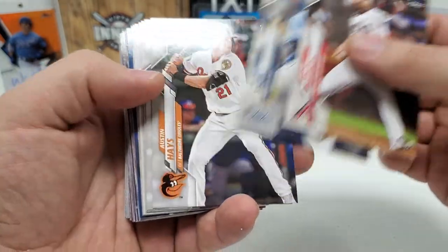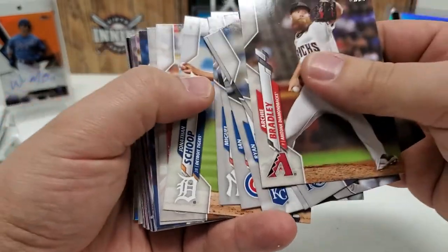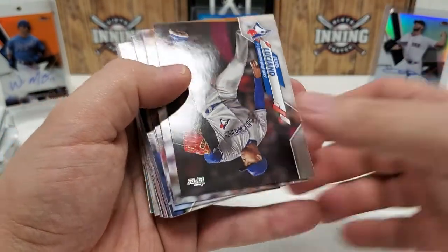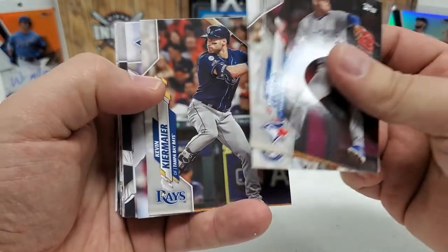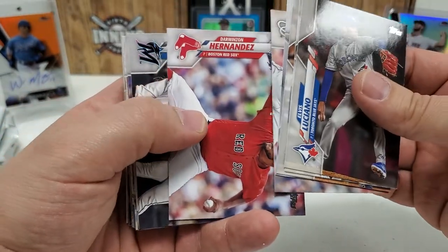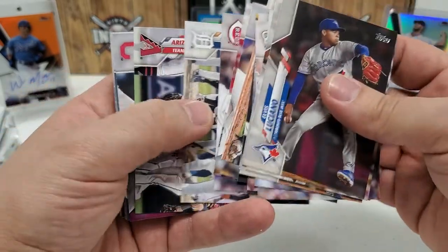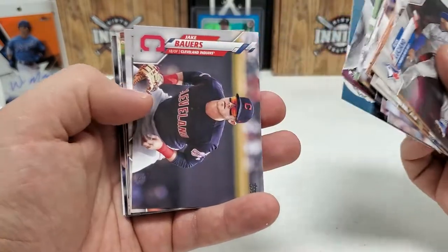Archie Bradley, Blake Snell, Austin Hayes, Ryan O'Hearn, Ian Happ, Miguel Andujar, Jonathan Schoop, Ariel Juande Anza, Wade Miley, Wilson Contreras, Elvis Luciano. Jake Odorizzi, Kevin Kiermaier, Aaron Barrett, Dora Winsen-Hernandez, Marlins team card, Manny Pina, Joe Musgrove, Marcel Ozuna, Michael Renzen, Tigers team card, Diamondbacks team card, Manuel Klaas, Ronnie Rodriguez, Jake Bowers.